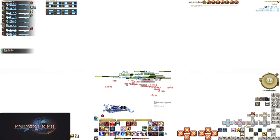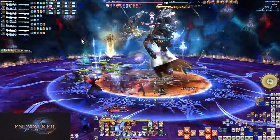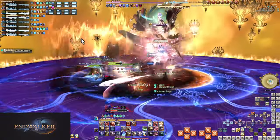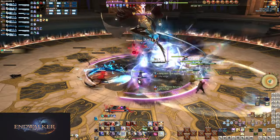The most new would be As Above So Below now combining multiple mechanics — the in and out, plus the line stack or the chaser AoEs. Otherwise, this is every mechanic. Good luck and congrats on beating four of the twelve.